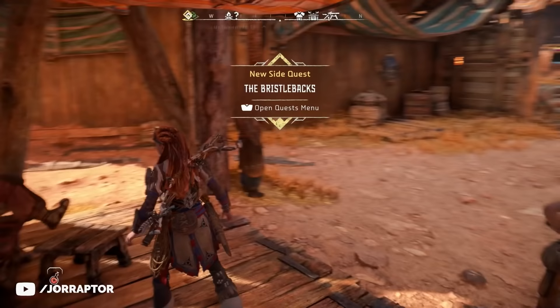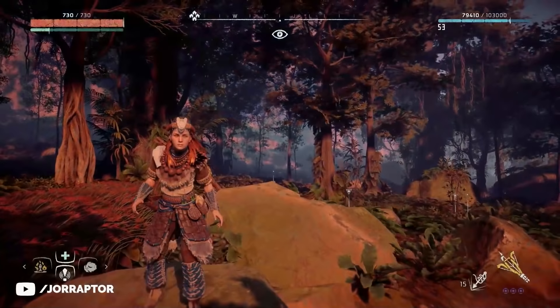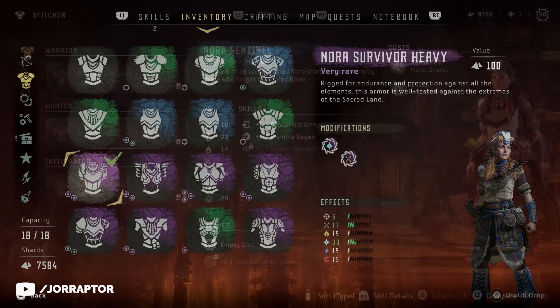The new outfit you can buy in Baron Light is called the Nora Sentinel Armor, which you might remember from Zero Dawn. There it was called the Nora Survivor Armor and this was then the heavy variant. In Forbidden West you need to kill the new Skydrifter machine in order to buy the outfit.